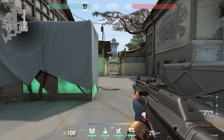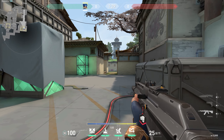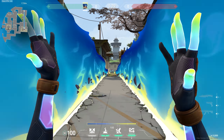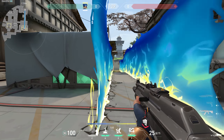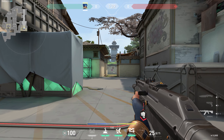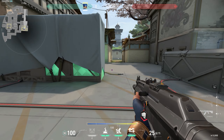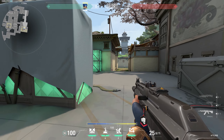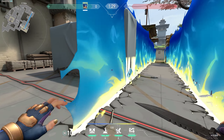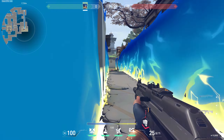Her first ability is called Fast Lane — the C ability. When you press C, you put up two giant walls in front of you. They're somewhat similar to Phoenix walls, but not quite: you cannot curve them or change their direction at all. You just press C and they go forward in two directions, leaving the center open. You and your teammates can go through the wall without taking any damage.